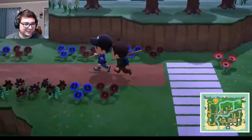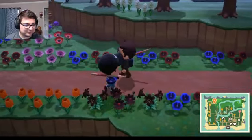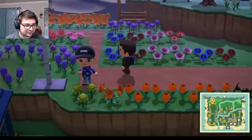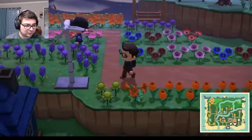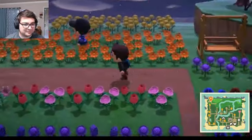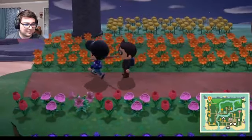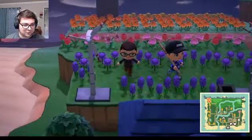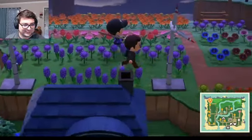Over here is the rest of my flowers — these are a lot of the hybrids I'm trying to clone. Down here I've got one patch of green mums — the purples make the green. And then all these orange make black, but it's a pretty low rate, so I've only gotten one out of all of these for like a couple weeks. Looks like you're really into farming and flowers! Yeah, I got pretty into it.